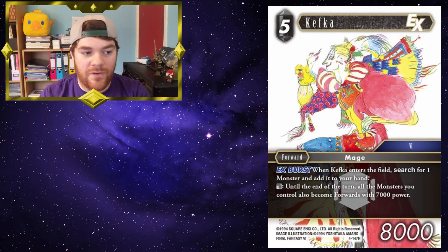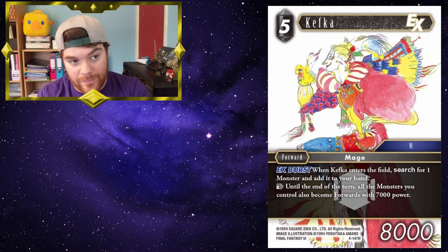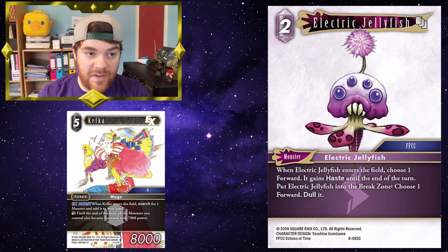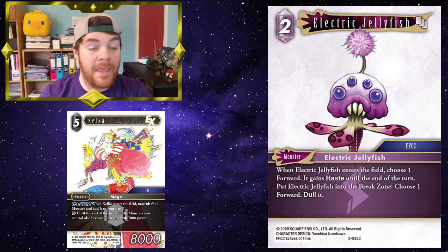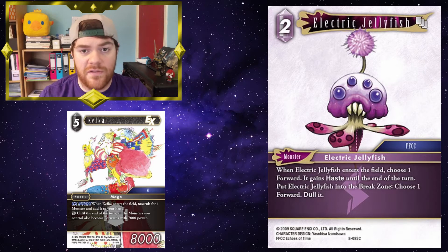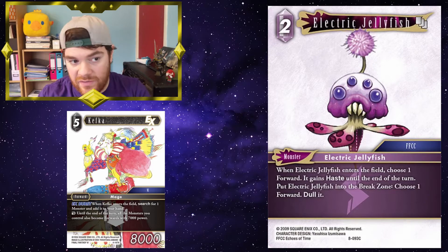Kefka: a 5 CP 8K forward with EX Burst. When Kefka enters the field, search for one monster, add it to your hand. Dull until the end of the turn — all the monsters you control also become forwards of 7,000 power. So, Electric Jellyfish: say you're on your opponent's attack phase, they attack with something. You could maybe block with Kefka, but you can also dull Kefka to make Electric Jellyfish a forward. You can block with him and then put him into the break zone to dull out another of your opponent's forwards. Because when Kefka makes a monster a forward, they do not lose their abilities or their text, which is very useful.